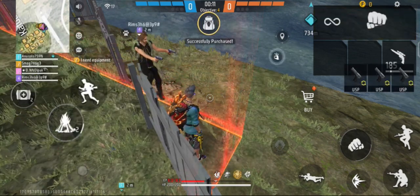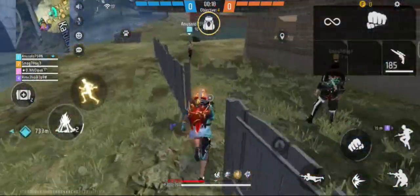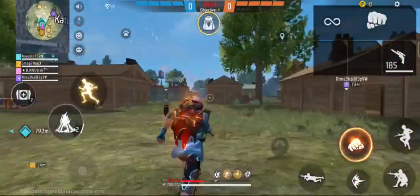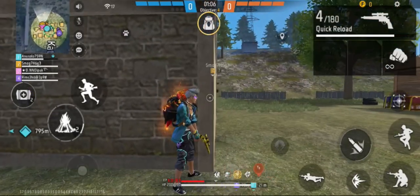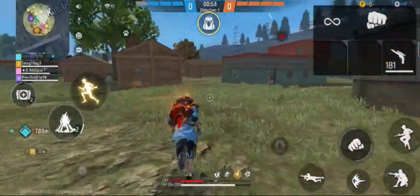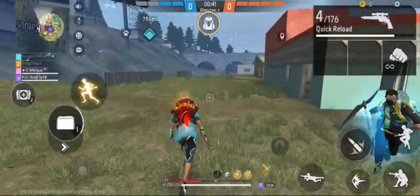If you queue with two you will be given two players; if you queue with three you will be given a player to fill your roster. Once the match is found, the goal is to win four out of seven rounds. At the start of each round, players stay within their starting area and purchase weapons and items in the shop. The balance given each round is based on what players did in the previous round, except for the first round where everyone gets the same amount. If a player dies they lose their weapons and items, but if they survive a round they keep all their items, so staying alive is essential.